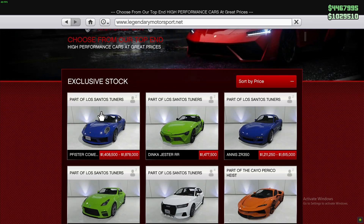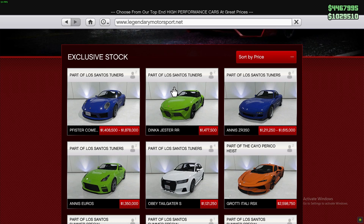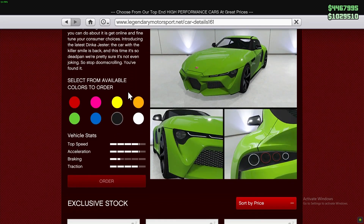Today we are gonna make a video on the Dinka Jester, which is basically the Supra Mark 5, the GR Supra — Toyota GR or something. I don't know what GR stands for, grand racing, G racing, I don't know. Whatever, we'll have a look.